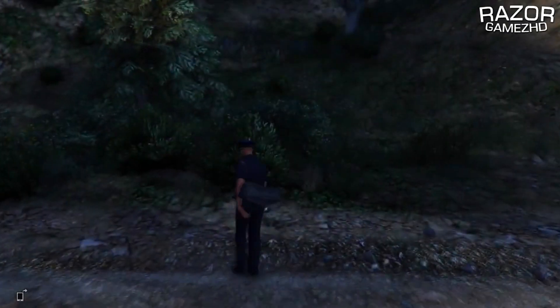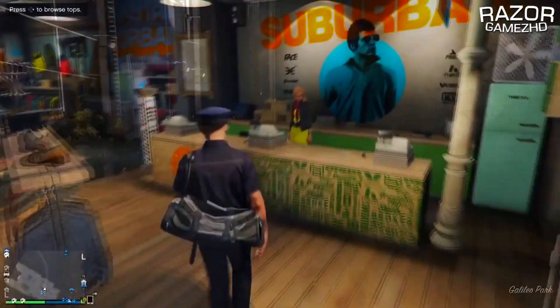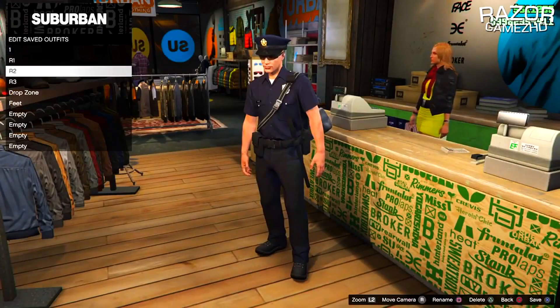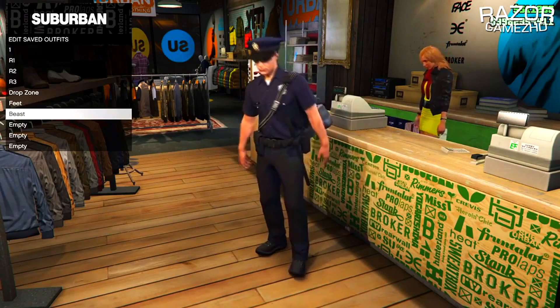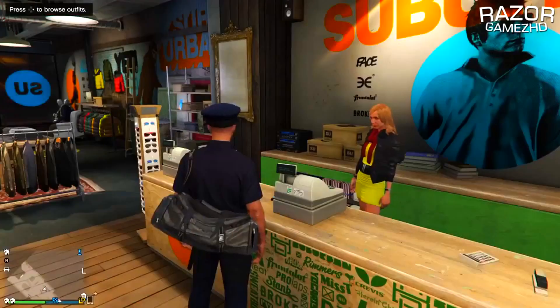Go down to your apartment or anywhere on the map where you can save outfits, and make sure you save this outfit. Once you've saved it, you have fully obtained a policeman outfit after the recent patch of 1.32. This also works in any other adversary mode job, so you can go ahead and obtain your desired outfit.